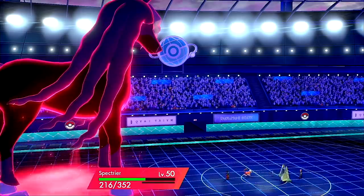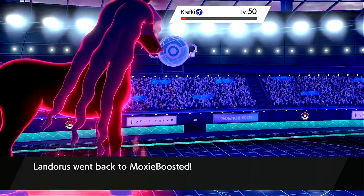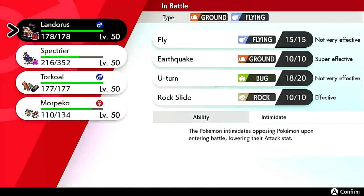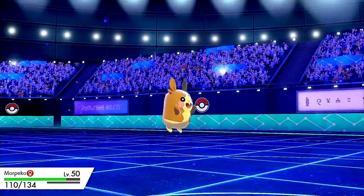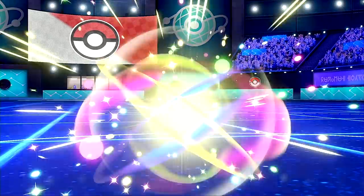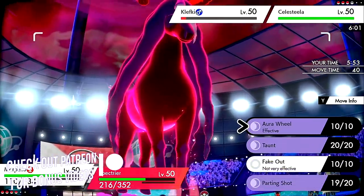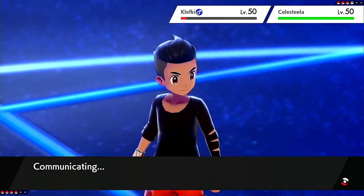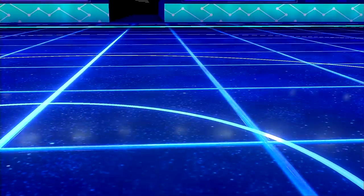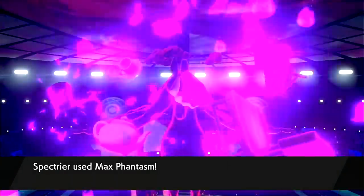They go for leech seed and miss the Spectrier — I don't think that matters for them anyway. I feel comfortable doubling into Celesteela now with Aura Wheel and Max Phantasm, because they're going to be setting up their screens. Actually, I'm Dark type so I might need the Max Phantasm after all. I think I just win since I got this double off. Morpeko finishes the job with that Aura Wheel — that's why this combo is so gross.